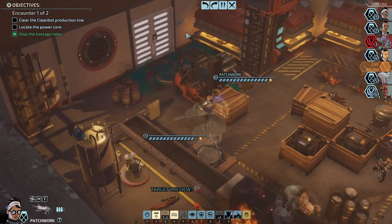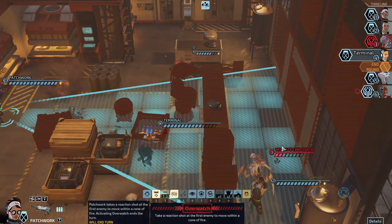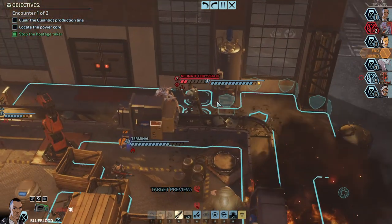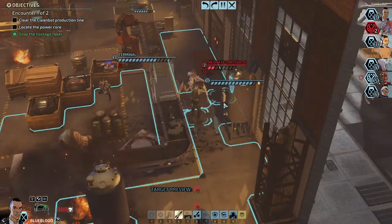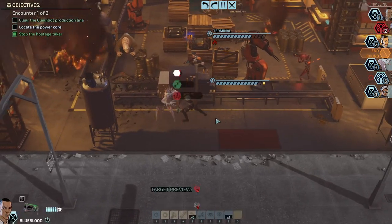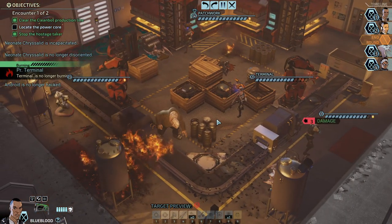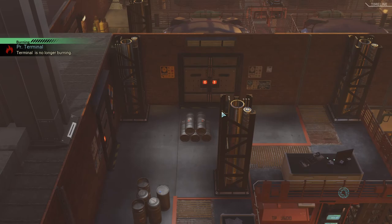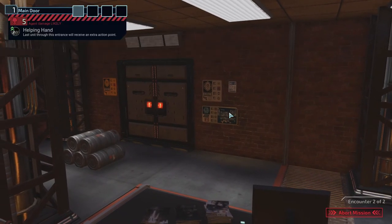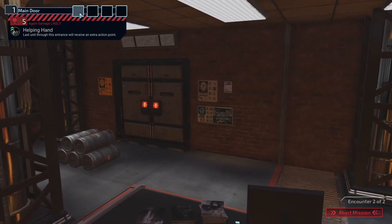Let's get closer and do an overwatch. Out of ammo - that's fine. Just go for a hit. This is guaranteed. We need this prisoner. You're under arrest! Oh, hack effect lost. That's fine - we just straight up got a body. Oh that mind control is really good. Last unit through this entrance will receive an extra action point. It should be someone who can actually use it. Let's see if this works - move in now.